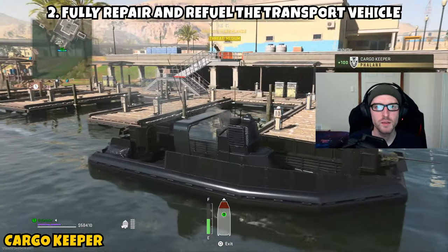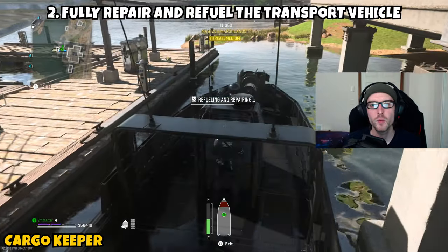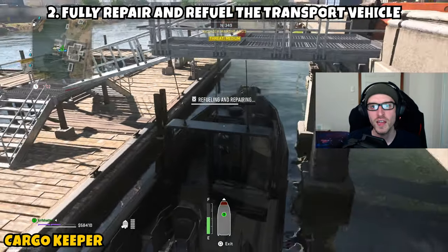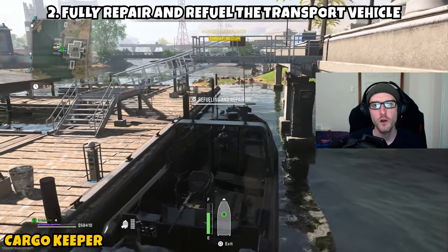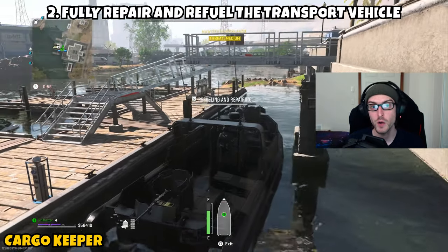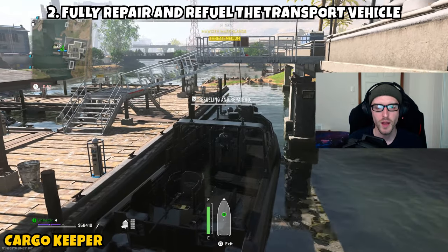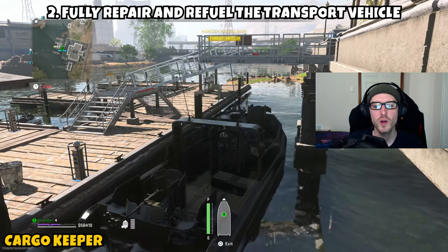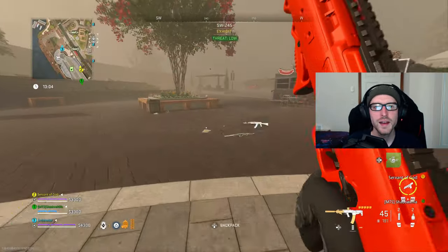Part two asks you to fully repair and refuel the transport vehicle. Once you complete the delivery contract in part one, head over to your nearest gas station, park next to one of the pumps, and wait for the progress bar to fill all the way up. Fully repair and refuel the vehicle, and once that progress bar is complete, part two and this mission are done.